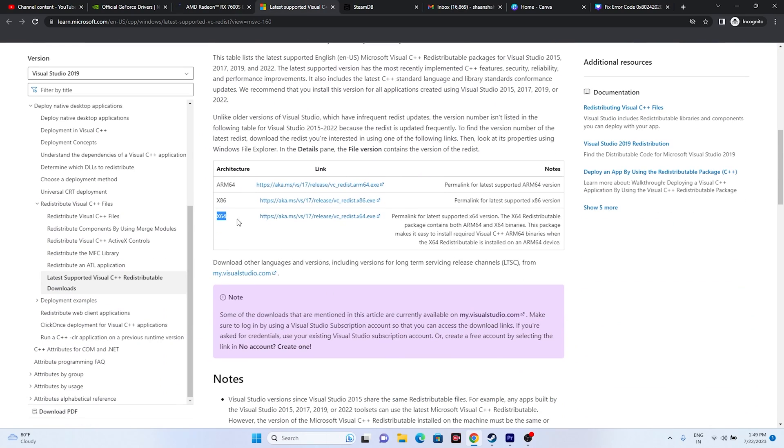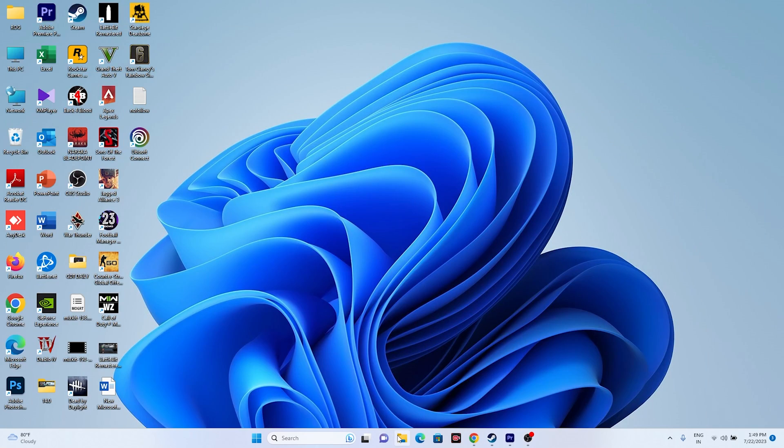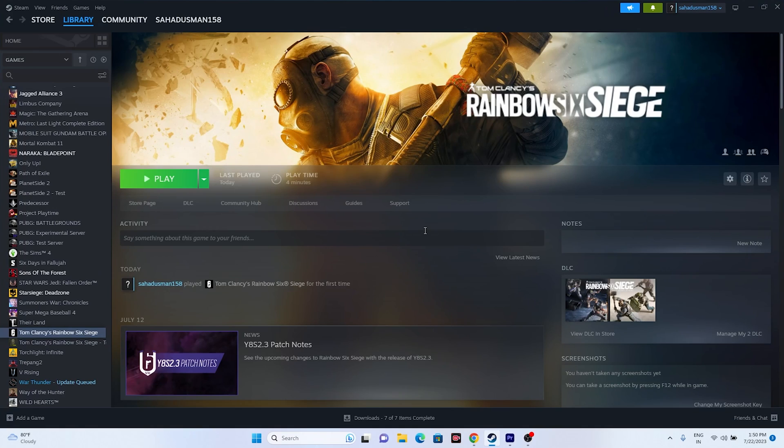You can also try installing Microsoft Visual C++ Redistributable — a link will be provided in the description. Download the x64 version, install it, and restart. If the issue is still not resolved after all these steps, uninstall and reinstall the game. Right-click the game in Steam, go to Manage, and uninstall. When reinstalling, change the installation drive from C to a different local disk. These steps cover all the possible workarounds for issues with Tom Clancy's Rainbow Six Siege. Hope this video was helpful — don't forget to subscribe and click the bell icon.